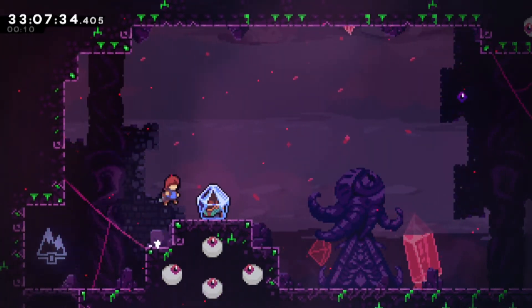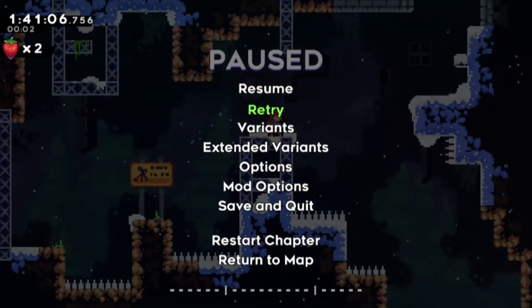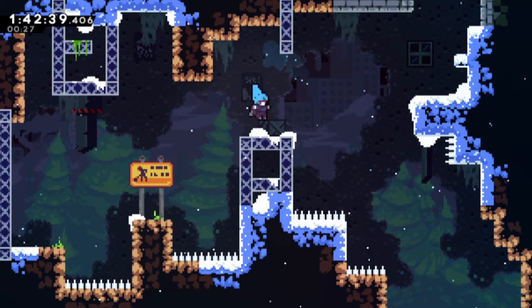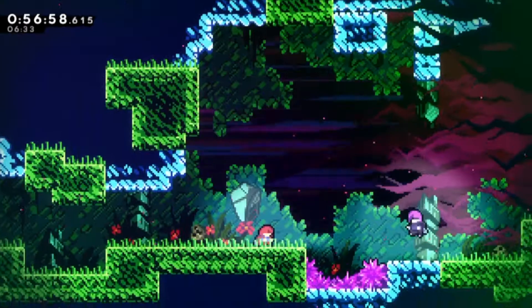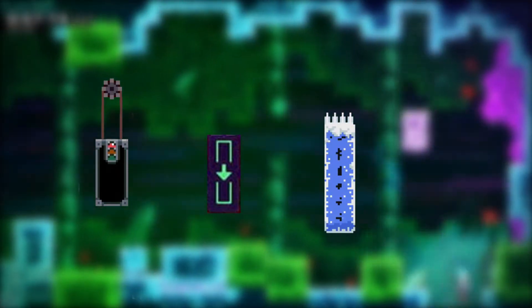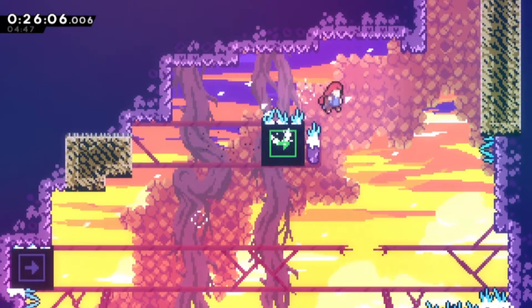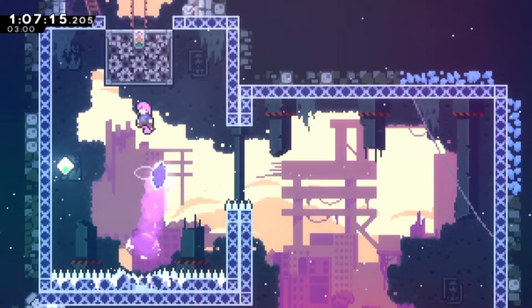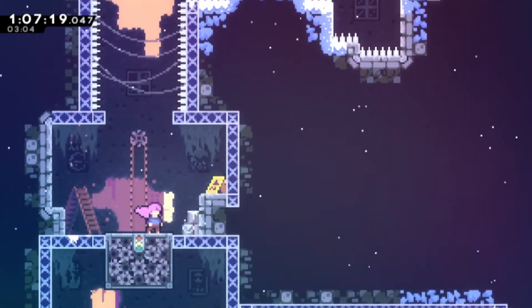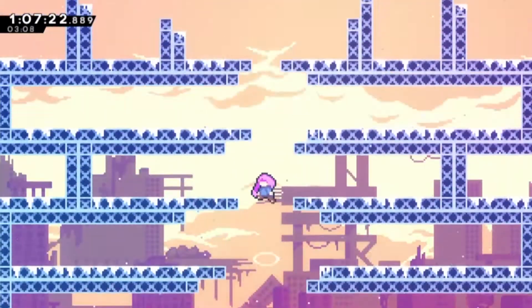If you've completed every C-side — an extra difficult version of each chapter — you unlock the ability to turn on variant mode. This mode lets you do cool things like reduce wall friction, turn yourself into the antagonist, and disable grabbing. The no-grab variant still allows grabbing Theo, and pressing the grab button near certain blocks like city zip blocks, ridge flying blocks, falling blocks, and crumble platforms will still activate them. This makes the challenge technically 'can you beat Celeste with the no-grabbing variant on?'